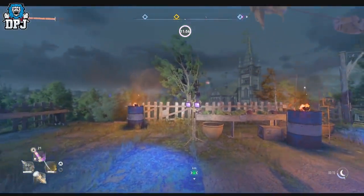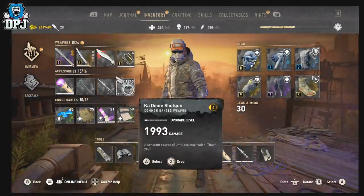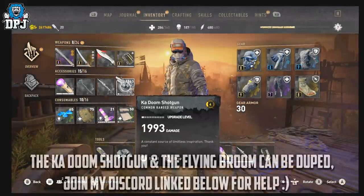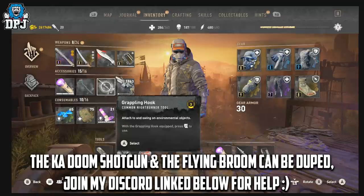Firstly, the Kadoom shotgun. This is the shotgun you basically use an exploit to pull out of the Doom easter egg. I will post a full guide in the video description if you want to get this. It's more or less needed for this because it one-taps the enemies we will be killing today.